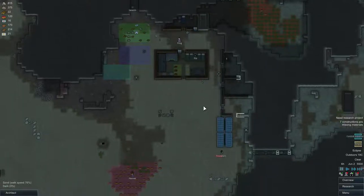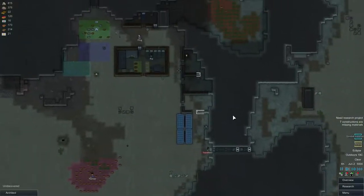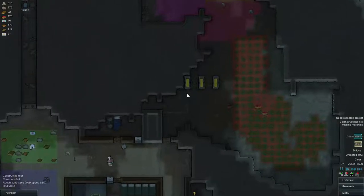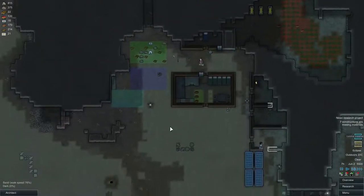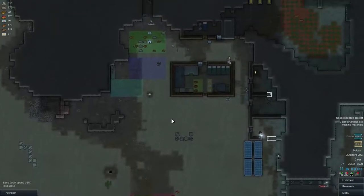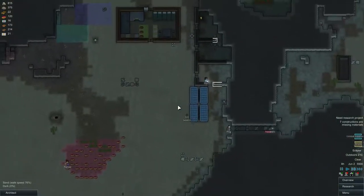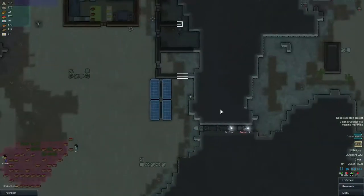Greetings and welcome back to Rimworld! We are currently undergoing an eclipse, but luckily we do have a bit of power stored in the battery so it shouldn't be too much of a problem. Really the only thing that uses power is the cooking stove — that is in case no one attacks, because we do have some turrets.